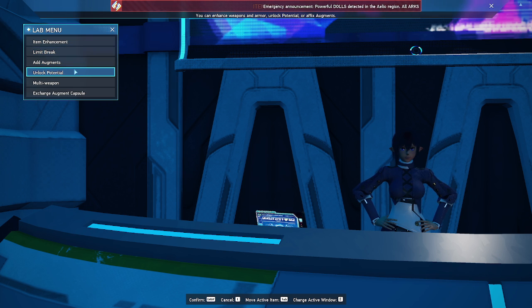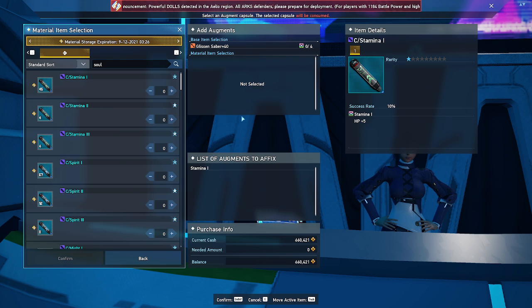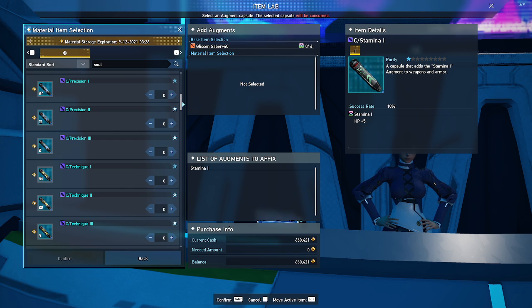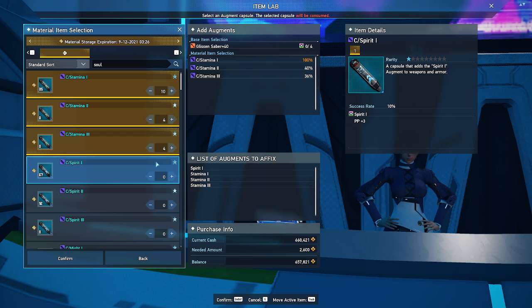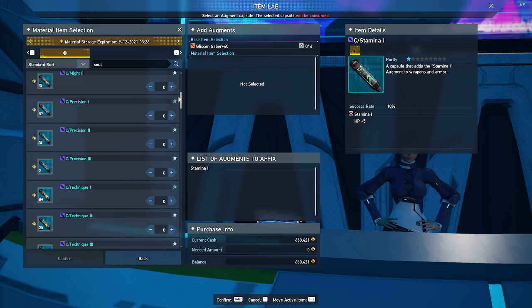Now we need to fill those augmentation slots. Augments are pretty simple — you get these capsules as you farm general content and they fall into your inventory or material storage. Each capsule has a percentage increase on it. You can go up to a full 100% using 10 capsules of each type. For example, stamina ones are 100%, stamina twos are 40%, and stamina threes are only 9% each. So the first thing we have to figure out is what augments we're going to be attaching to our weapon.